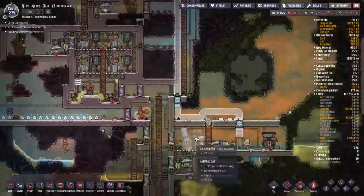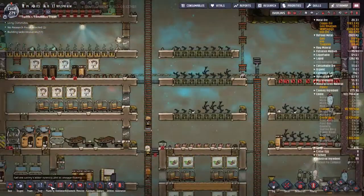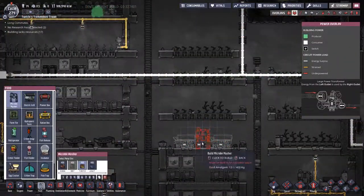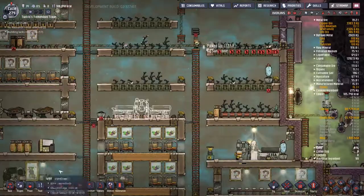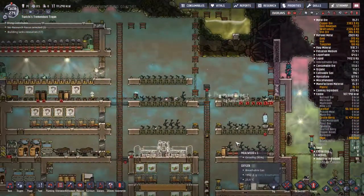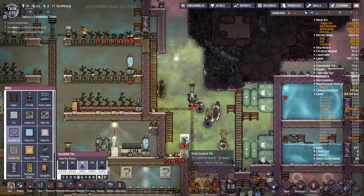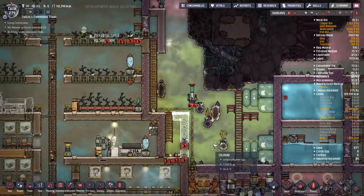I also just happened to take a look at the water and noticed that's a lot of water in such a small area. I should probably take care of that at some point. But let's go take care of the kitchen first. You can see that the entire farm plots above the bedroom have been cleared out, so I'm going to throw down two grills because I've got two things that want to be grilled, and a microbe musher so we can deal with the lice loaf as a constant fallback.